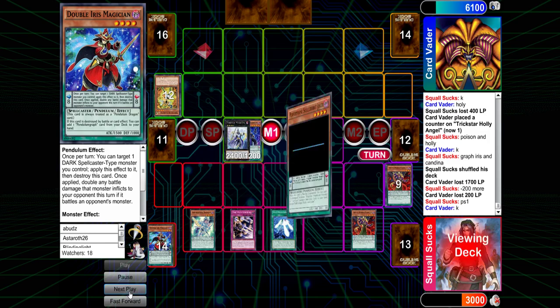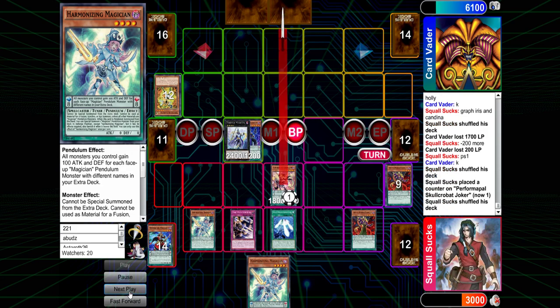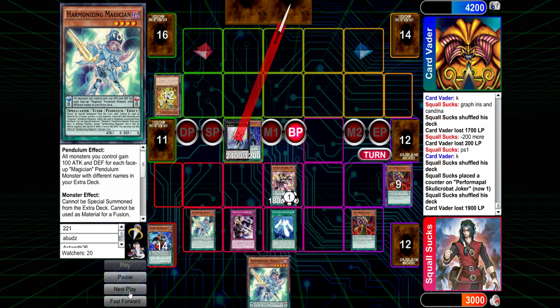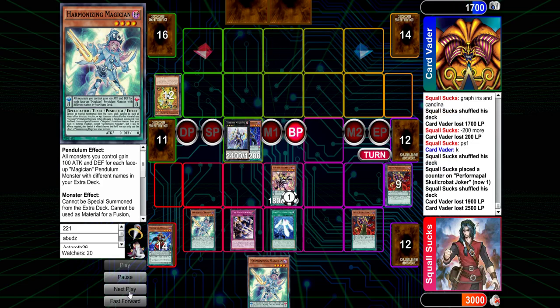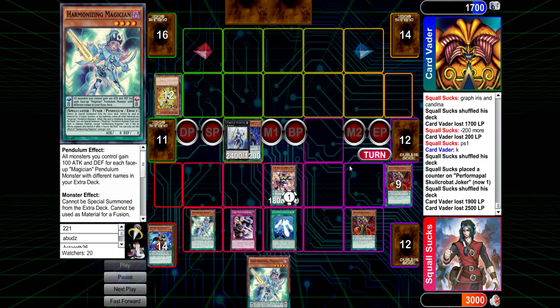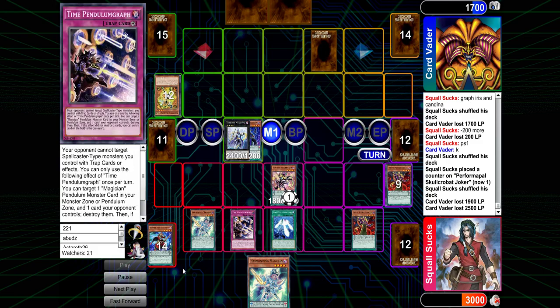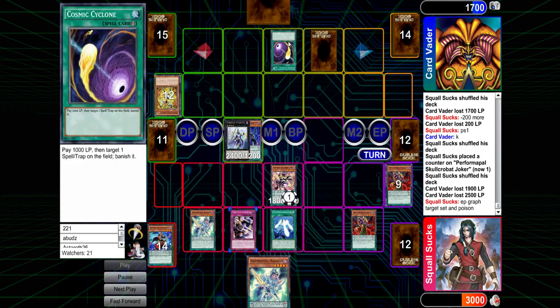Pendulum Summon. Wait, is that game? No, he already Normal Summoned. That was just setting up for next turn. He's already minus 1700. Oh right, he had the Magician — the Harmonized Magician in the scale. He already swung for 1900. This makes sense. I feel like there might have been a kill that turn. 24, 18, 18 — maybe with the fusion or something? I think this is the most damage he could have got out though, without burning the purple poison.